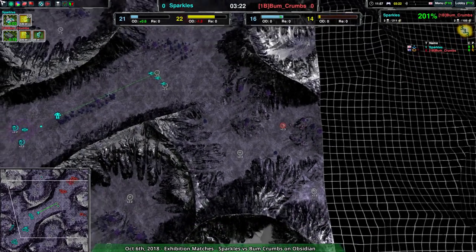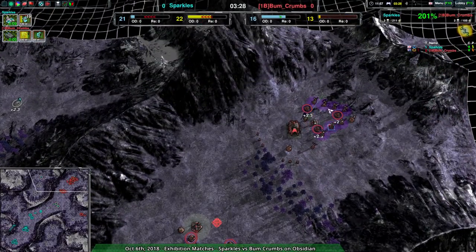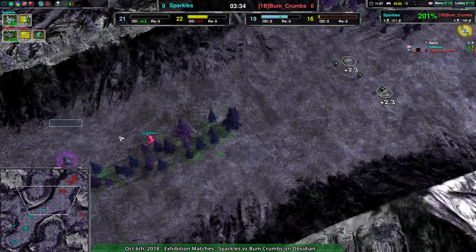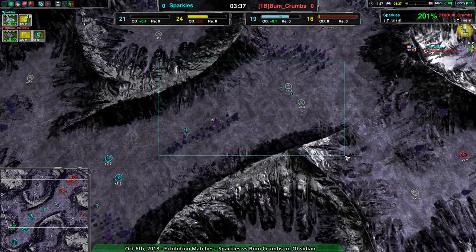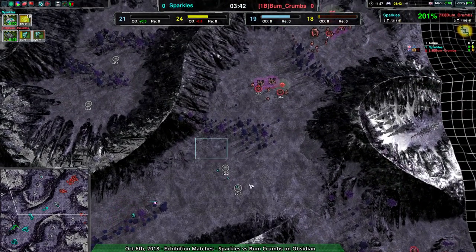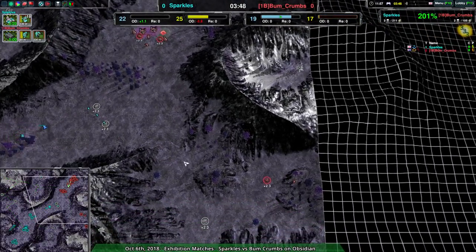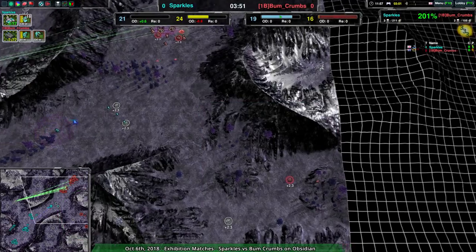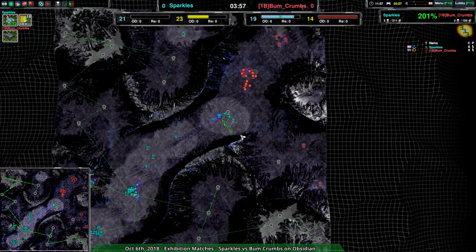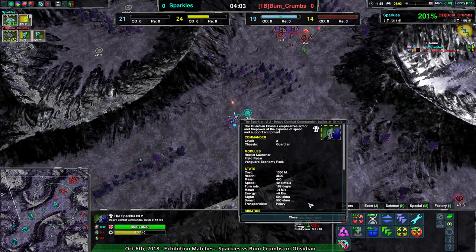Bumcrumbs is building off to the side again being very sneaky — something that makes sense to do with Cloakie — but it's kind of hard to pull off on this map when Sparkles is right at Bumcrumbs's doorstep. If Sparkles realized there might be something over here, or if their commander happened to have radar on them, they'd know. And they do have radar on them.